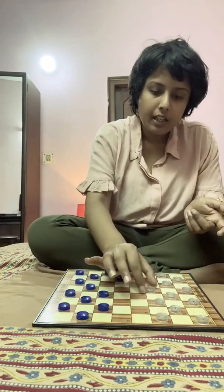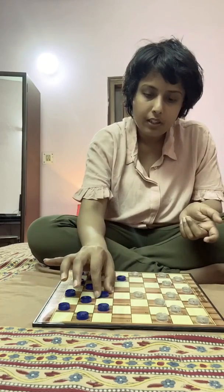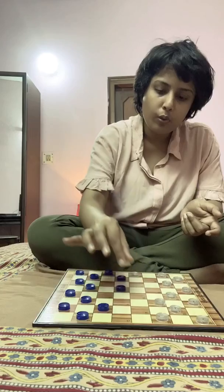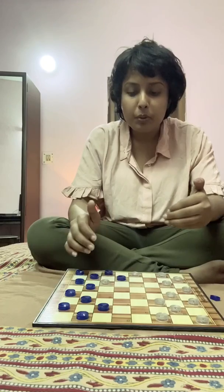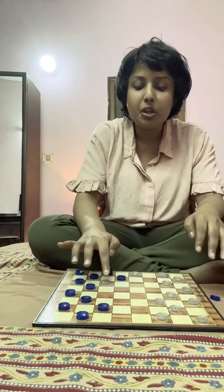Now rule number two: suppose one player plays like this, and then the opponent plays like this. What can the first player do? He can jump over the opponent's man, capture it, and keep it with him. This is rule number two — one man captures another by jumping over it.